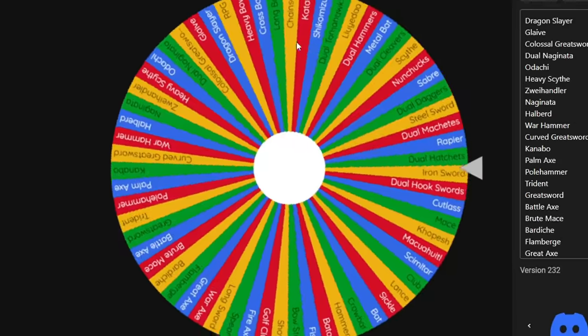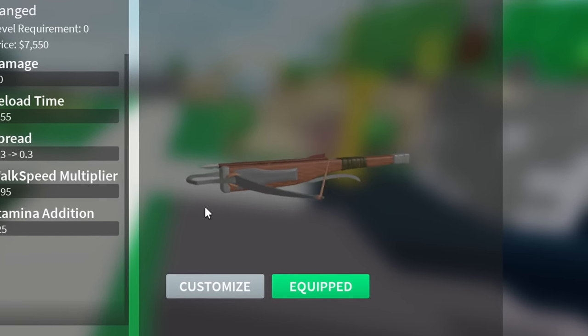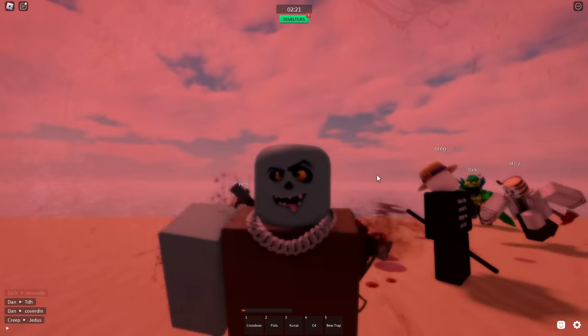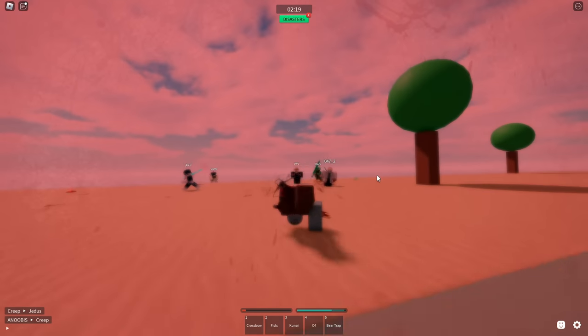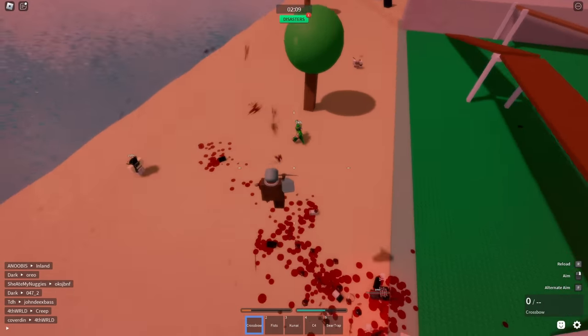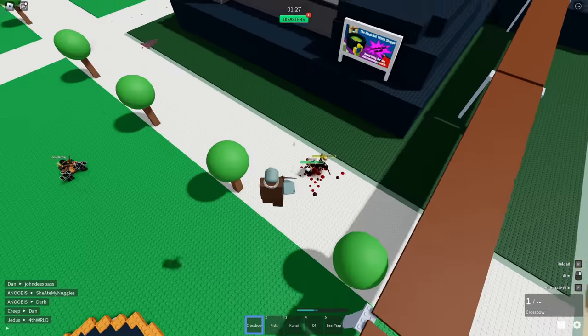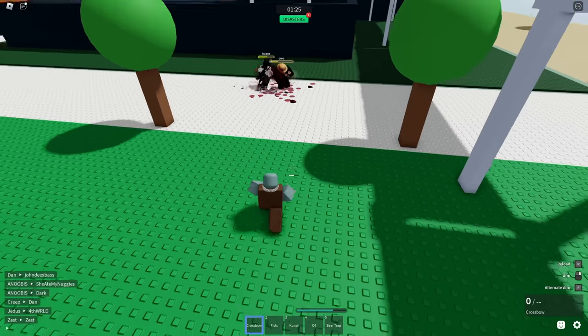Our first weapon is the crossbow! You can do a ton of crazy stuff with the crossbow. I'm not allowed to switch weapons until I hit a trick shot. Bop bop — I hit him! Okay, let me get a kill. Here we go, this might be my opportunity — oh, that was so close.